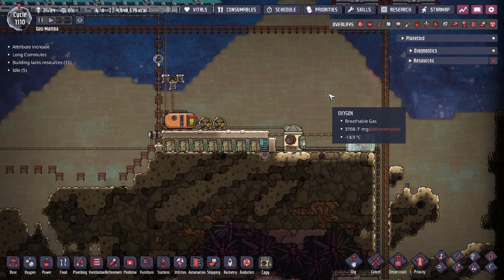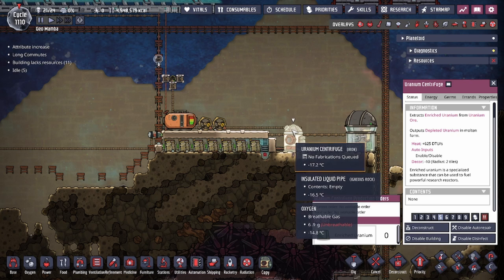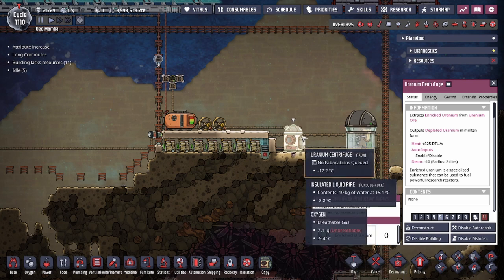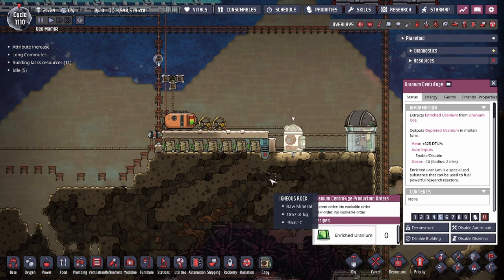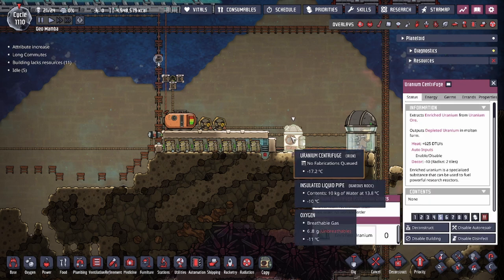This does not require any intricate builds. We're not going to be talking about the different ways of getting enriched uranium, but you do need access to it. You can use the uranium centrifuge to process uranium ore that you harvest from your asteroid or another asteroid. You can also get enriched uranium via the betas and the beta hives, but if you don't run into them, the centrifuge is the only other way.